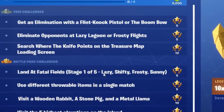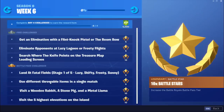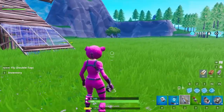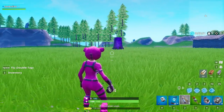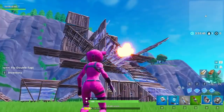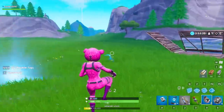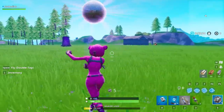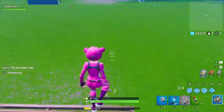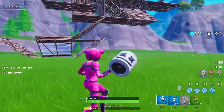Next up we have Battle Pass challenges: land at Fatal Fields, Lazy Lagoon, Shifty Shafts, Frosty Flights, and Sunny Steps. After that, we have use different throwable items in a single match — we don't know if it's two or three, but here are examples: grenades, clinger sticky bombs, the boogie bomb which makes people dance, and impulse grenades. You don't need to hit a person — you just need to use them. You can just drop them anywhere and it would count as using a different throwable item in the same match.